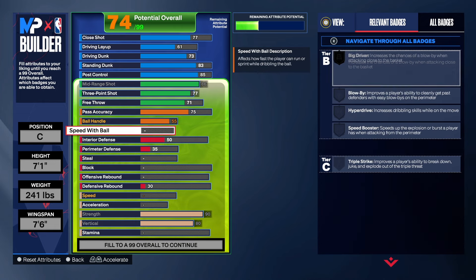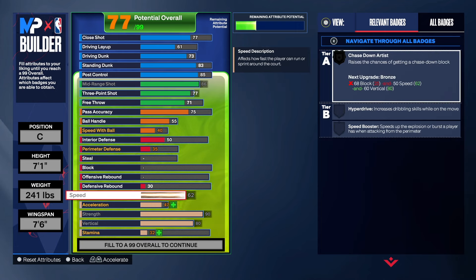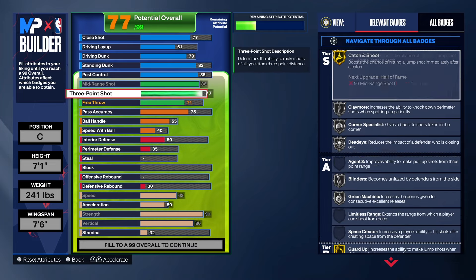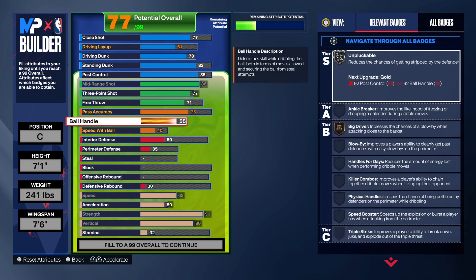For the ball handler, we're going to take that up to a 55, with a 40 on speed with ball so we can get Big Driver. We take the speed up and the acceleration up some — that acceleration also helps us get Spot Finder, which is on bronze. With the ball handler and speed with ball, we get Big Driver on bronze. That badge does activate anytime you put the ball on the floor for one dribble around the paint — it activated a lot with my 6'10 center and 6'10 power forward, so I know it works.